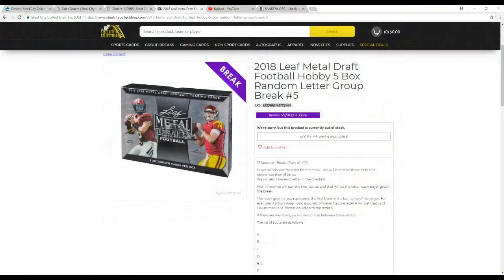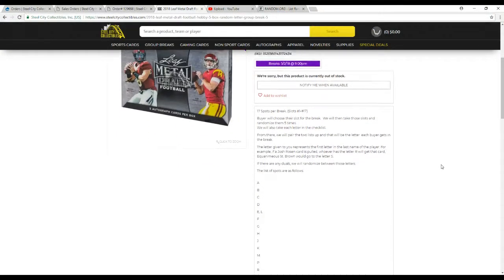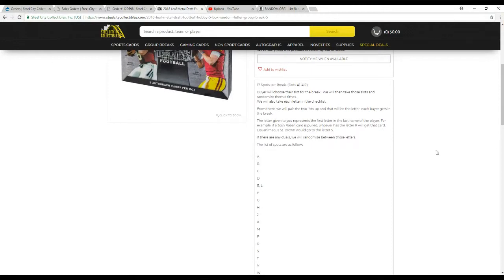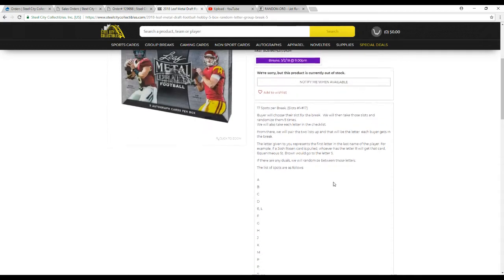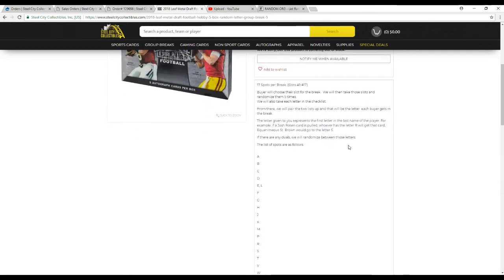Let's go over the rules so that everyone is clear on what's going to happen here. We had 17 spots in this break. We're going to take all the names and the letters in the checklist and randomize them 5 times each. We'll pair up the two lists so that each buyer gets a letter in the break. You can see the letters right there down below — 16 letters, and E and L are combined into one spot. The letter you receive represents the first letter in the last name of the player pulled.